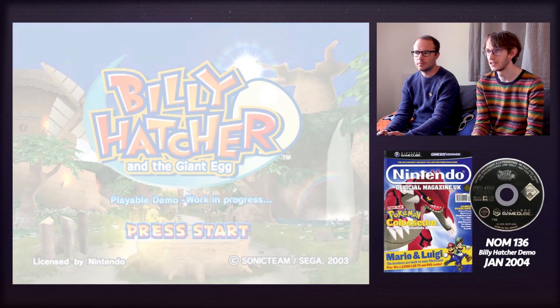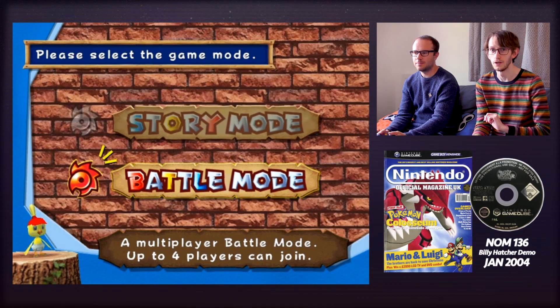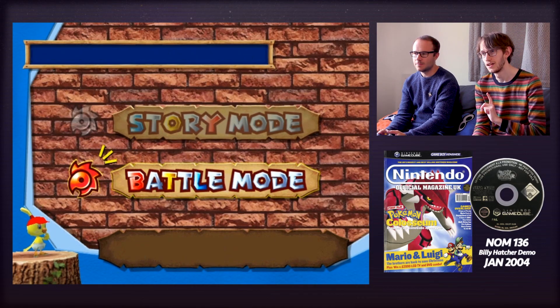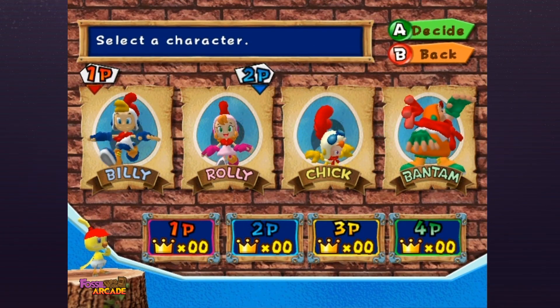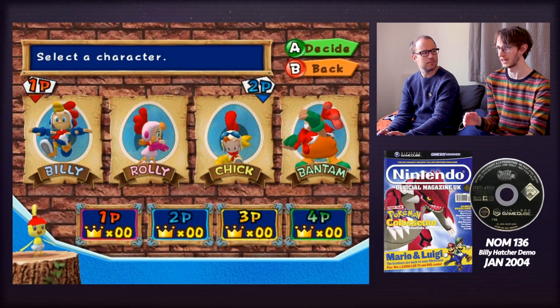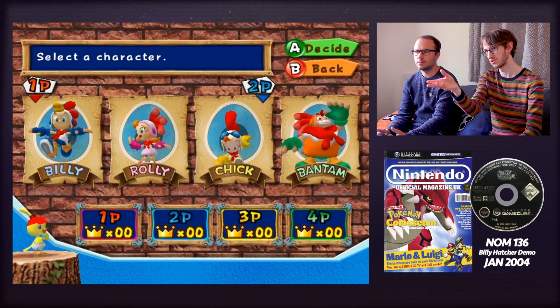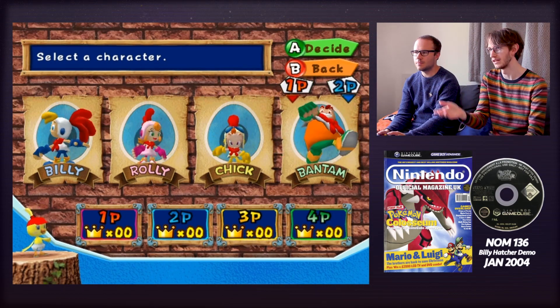This demo disc features a story mode, but if you plug in a second controller you can play battle mode, so that's what we're going to focus on today. It's definitely got that Sega design through and through. They deliberately designed the characters to be familiar to Sonic fans — you see the colour of Billy mirrors Sonic, Rolly mirrors Tails, then Knuckles. This is a very conscious decision on the part of Sonic Team.